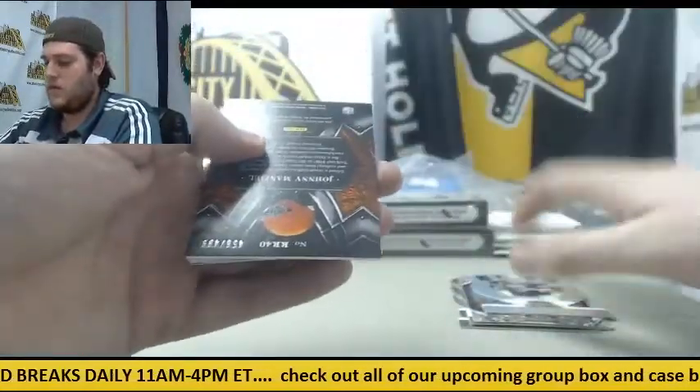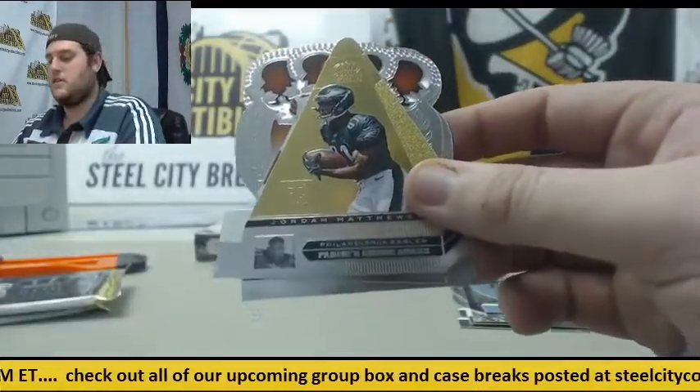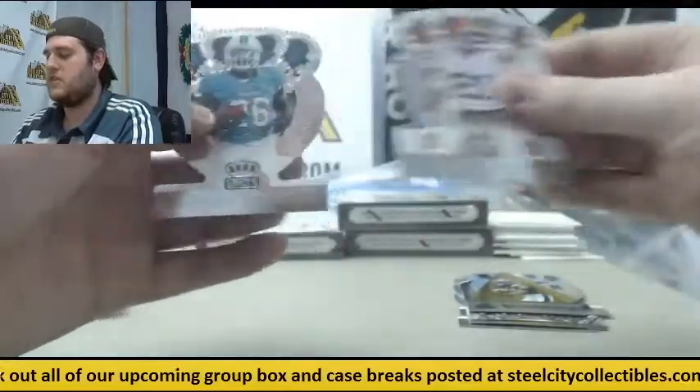Tony Romo out of 499 — Johnny Football jersey swatch. Rookie Jordan Matthews. Rookie Justin Gilbert. Lamar Miller.